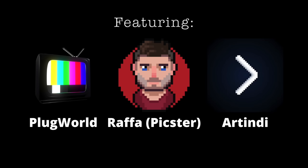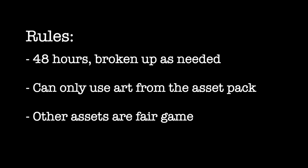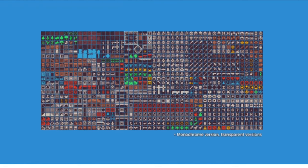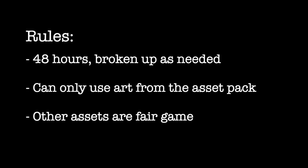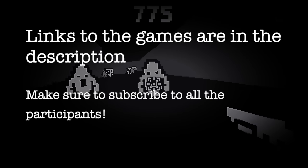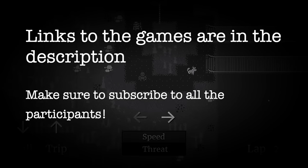The rules for the jam are simple. We got 48 hours to make a game and we were able to break up those 48 hours however we needed. We were only able to use art from a single art pack — the one bit pack from Kenny. Any sounds or fonts are free game, but the graphics had to come from the art pack. Links to everyone's channels as well as all the games will be in the description below.